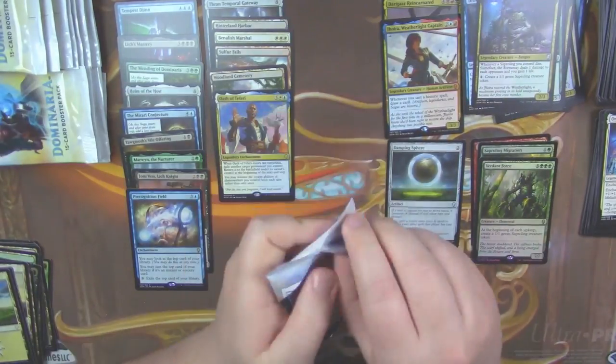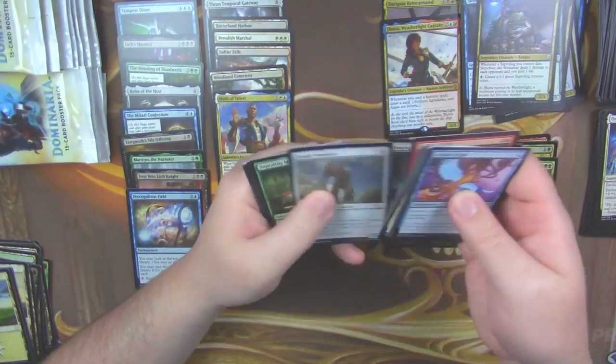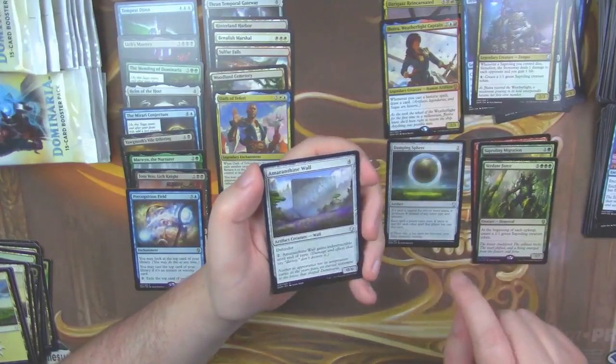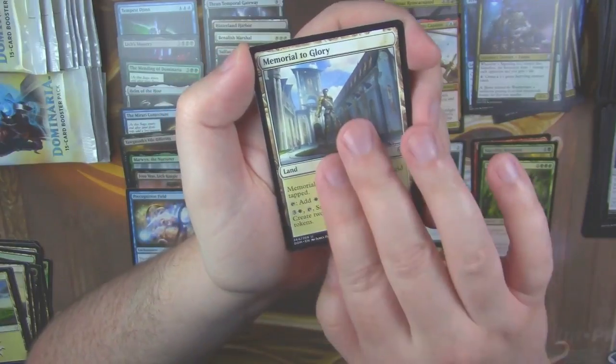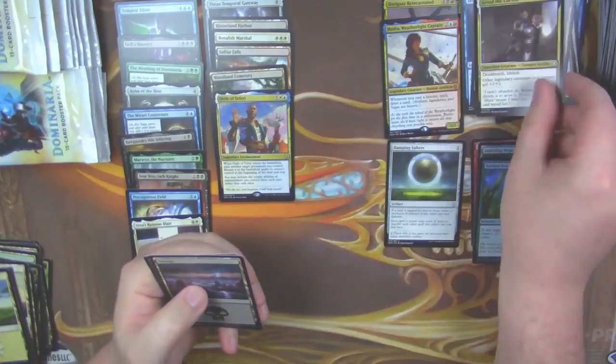Wait — Precognition Field is a rare, derp. I was like 'wait, what?' And there's Slime Foot. Okay, that makes way more sense — I was like how come there's only a foil rare in this pack. So Precognition Field, I don't know why I marked it as an uncommon. Anyway, foil Verdant Force — we got our foil rare from the box. Amaranthine Wall, Memorial to Glory, and our rare is Urza's Ruinous Blast, with an Arvad.